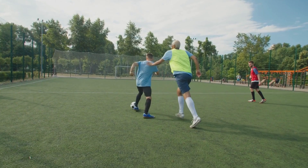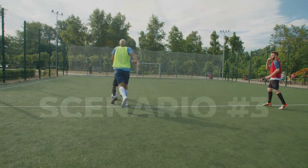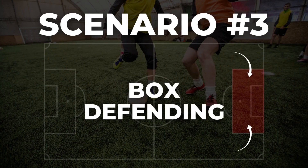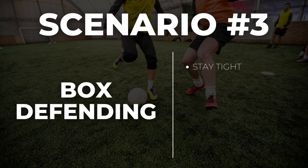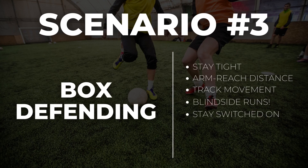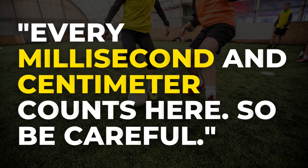Purposefully fouling your opponent using your arms is another option, but this is probably your last resort. Now if you are defending a player that is fast inside the box, be careful. Stay tight since movement is limited, maintain arm reach distance, carefully track the player's movement with your eyes, and avoid having him move on your blind side. If the play ends up inside the box, you just need to be fully switched on to react and adjust your positioning. Every millisecond and centimeter counts here, so be careful.